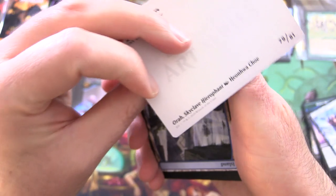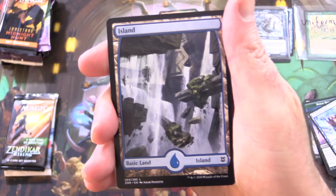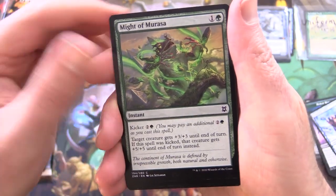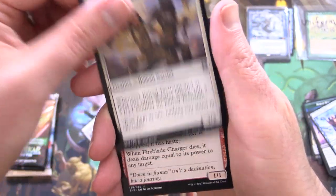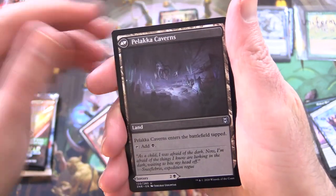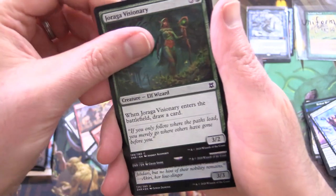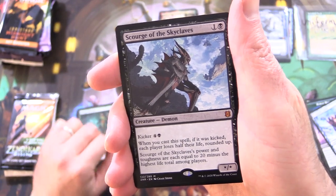This is Aura Skyclave Hierophant and a Full Art Island — we'll chuck that in as well. Skyclave Sentinel, Might of Maraza, Gnarled Colony, Kite Sail Cleric, Paired Tactician, Fireblade Charger, Goblin Warrior. Palaka Predation on the other side. We've got the Palaka Caverns, Tormenting Voice, Draaga Visionary, and another Mythic — Scourge of the Skyclaves!